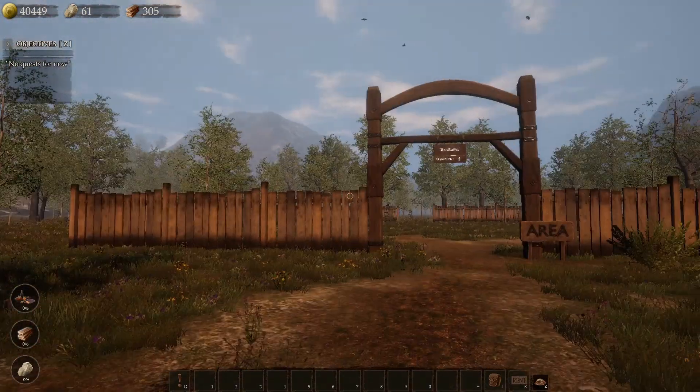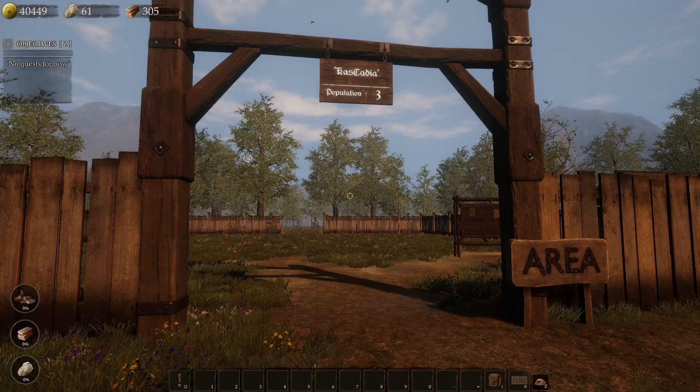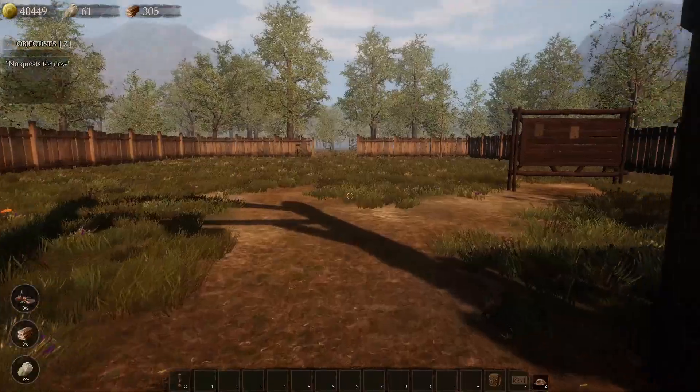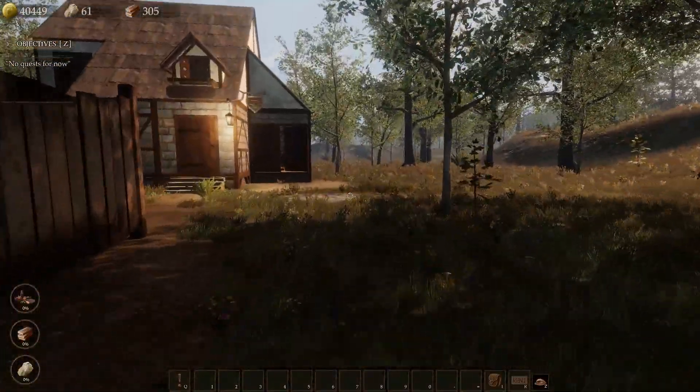Right now they've got the Steam sale going on. So this is my kingdom, it is called Cascadia, population of three. There's me, there's some dude over here. I've got a little glowing thing over here, I gotta go check that out.